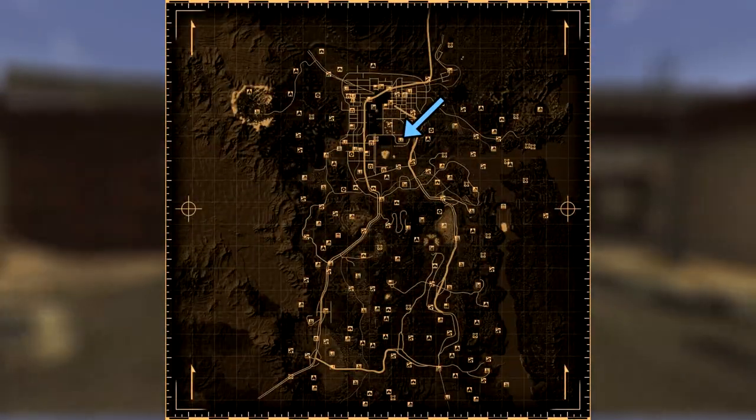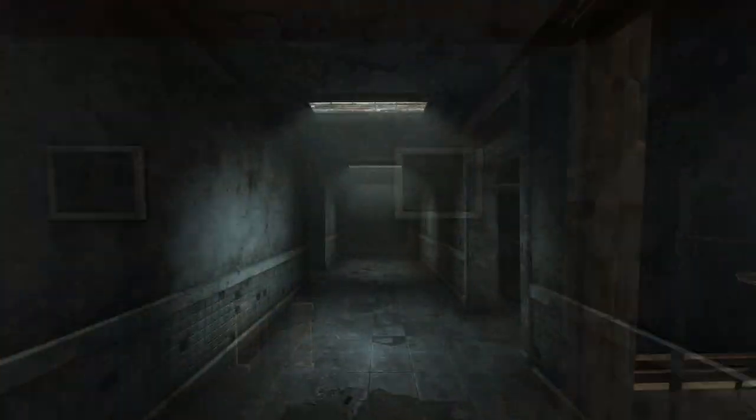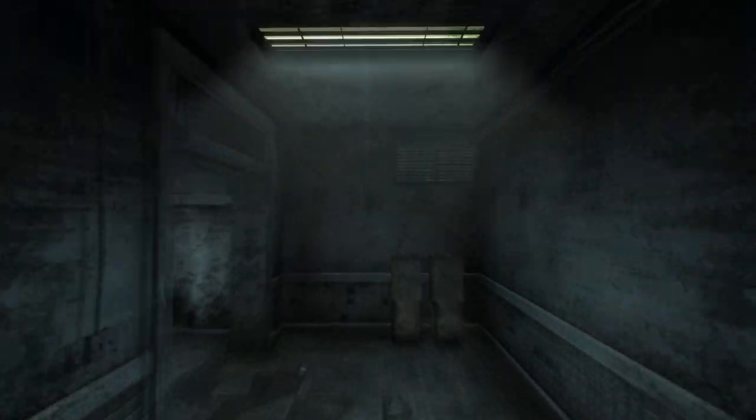Next up is the Aerotech Office Park. Head into the Aerotech Suite 300 and make your way into the kitchen, the last door on the left. On the kitchen sideboard next to some yum yum deviled eggs will be the cap.